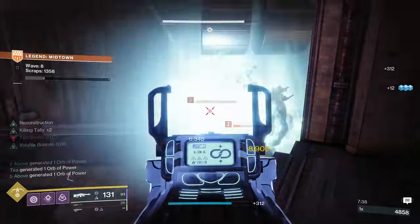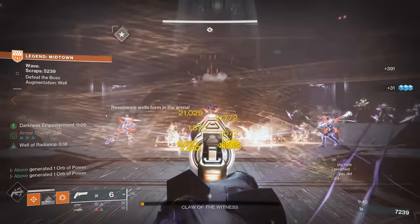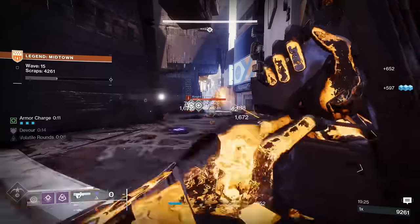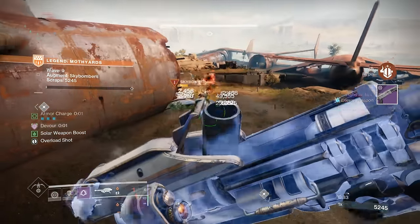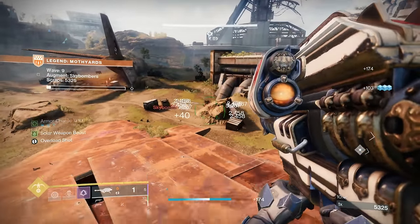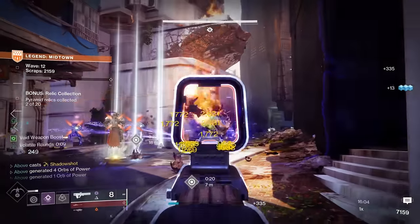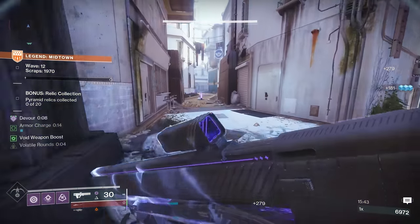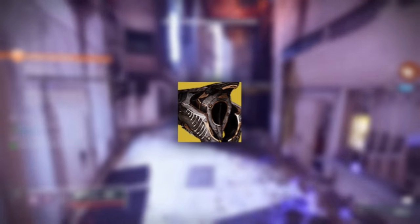This video will be split into two segments: the first covering add clear builds, and the second covering DPS loadouts to help alleviate pressure in boss fights. Add clear is by far the most important part of Onslaught, because when you fall behind on enemy spawns, things can quickly spiral out of control. Bring a strong exotic primary weapon to carry your add clear, freeing up your heavy slot for burst damage — exotic primaries also generate insane amounts of heavy ammo, eliminating the need for ammo generation exotics like Cenotaph.